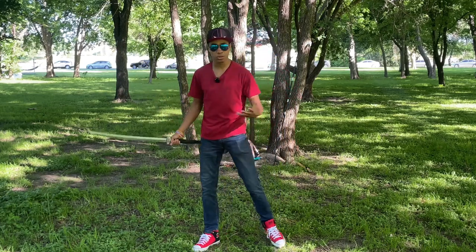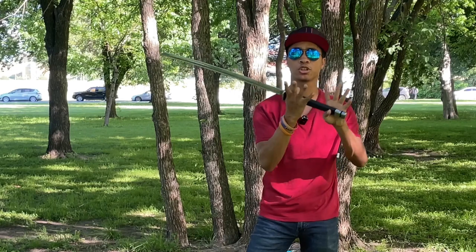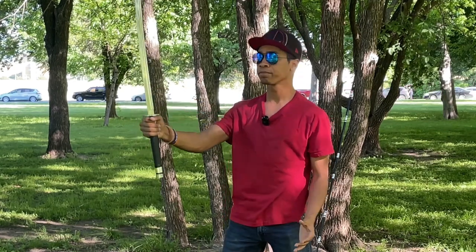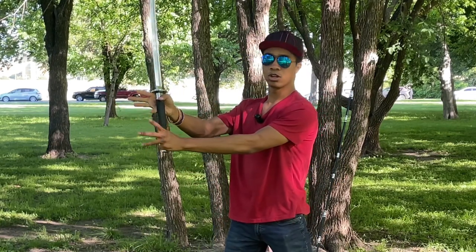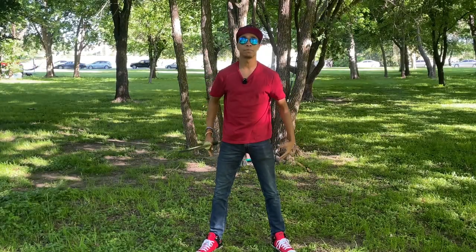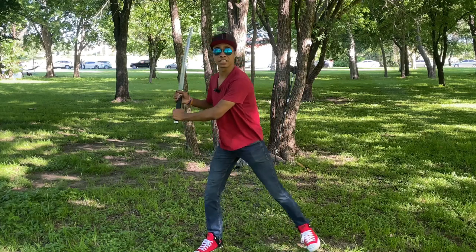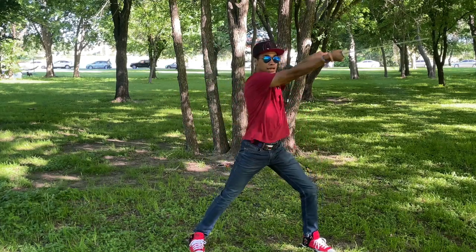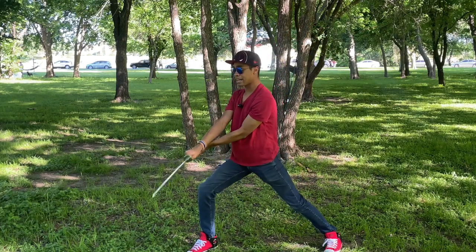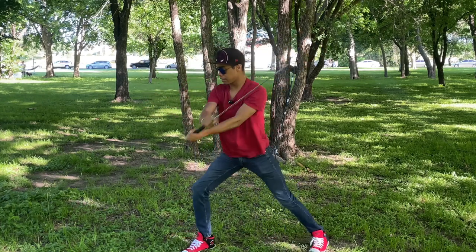Let's get into our sword combination. For this combination, we want to make sure we're holding our sword correctly — top of the hand on the top of the handle, close to the guard, and the bottom of the hand towards the bottom of the sword. Now that you have your sword, you're gonna step out into what we call a front stance in the direction you're cutting. Starting off, we're cutting to our left, so we step out to the left, bending our left knee, keeping our right leg straight, and cutting at a high angle. Then we switch our stance and cut to the right side at a low angle.